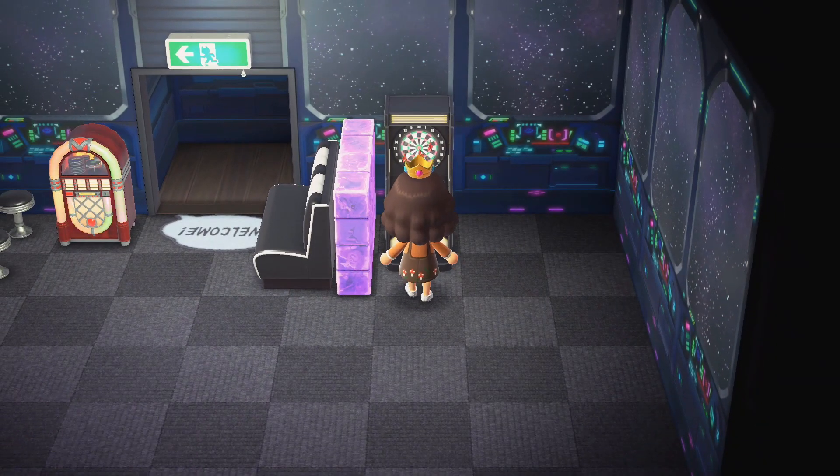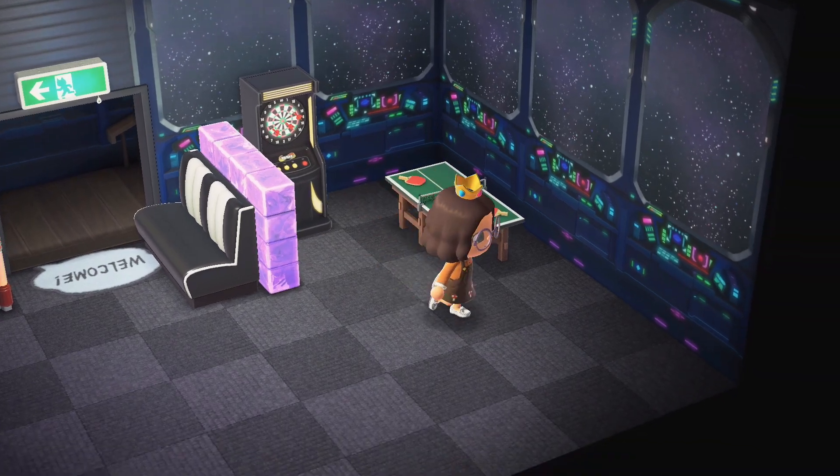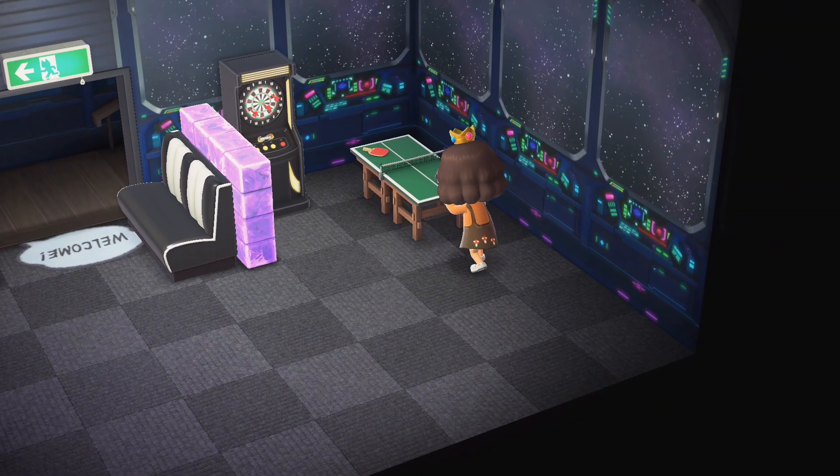To the left of the entrance, I set up a sitting area as well as an area for darts and ping pong. This was separated by a frozen partition to match what's at the bar.